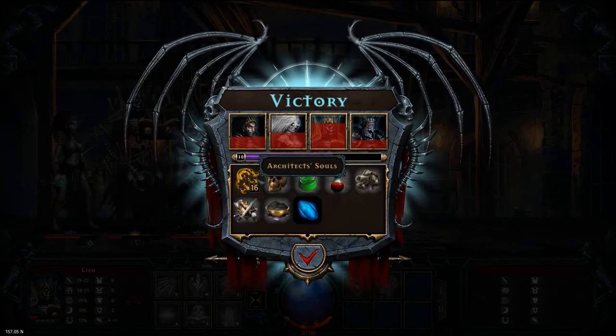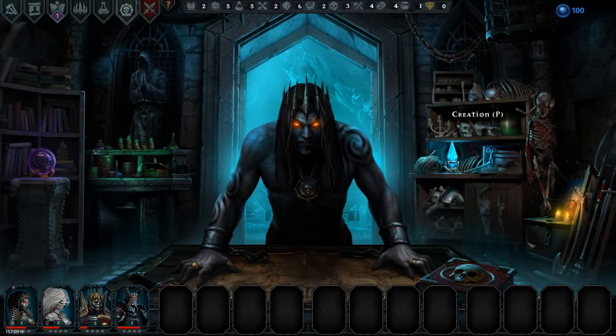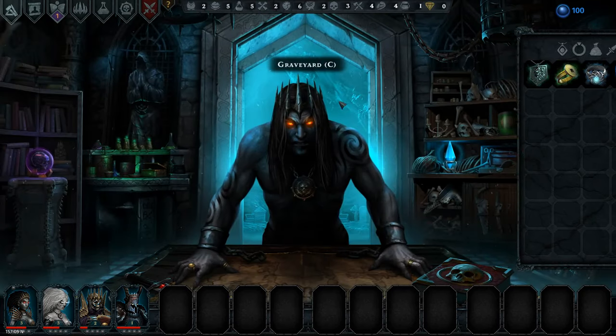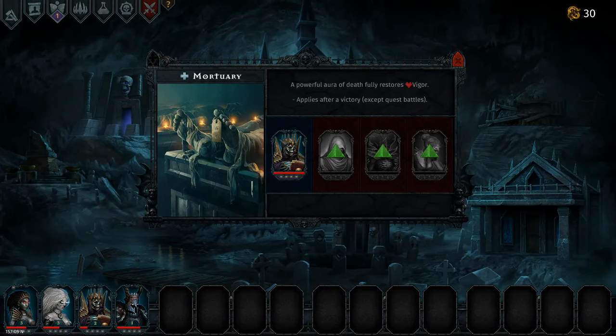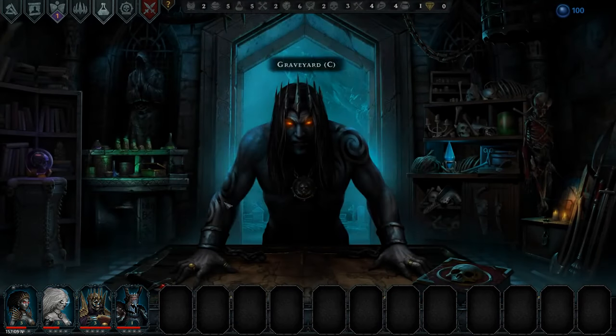So — mana crystal, dust, weapon, stuff, and an ectoplasm, which is very important. Our leech is fully healed, so we can stick him in and stick the other one in the Mortuary. We got a dust and some experience. We can unlock another spot in the Mortuary, but it costs 40 and we only have 30. So we won't be doing that.